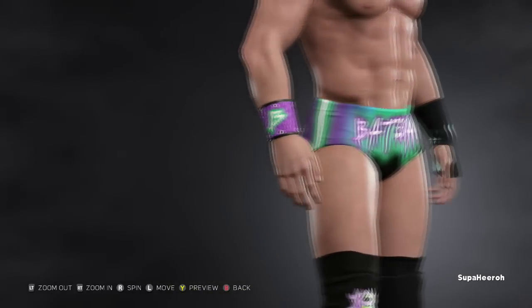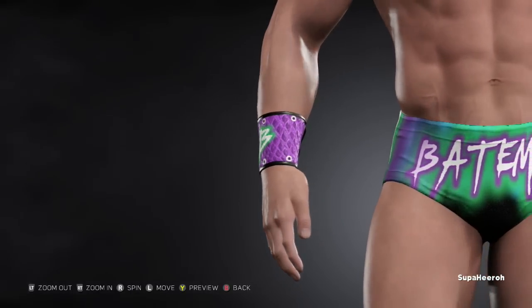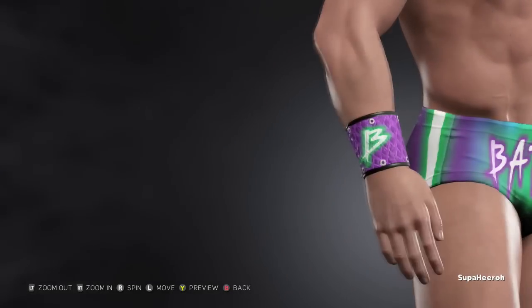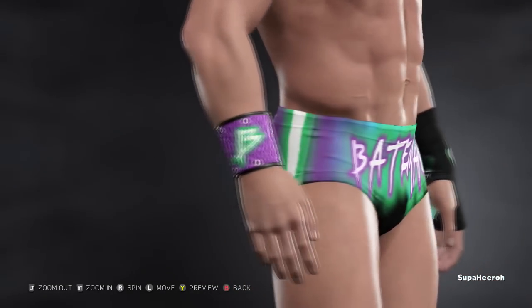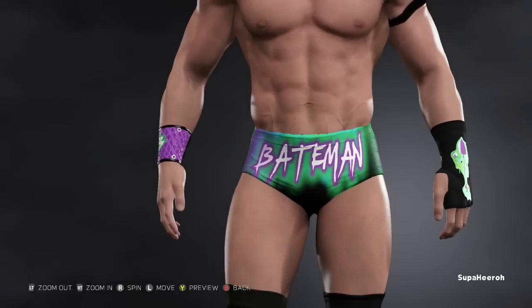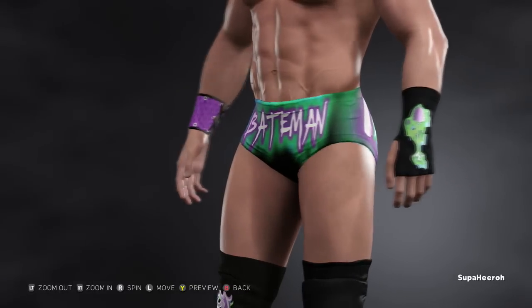On the other hand and wrist, we have this purple snakeskin gauntlet with the bee design there for Bateman. One thing I do really like about this character is the neon-ness of him. It says Bateman there, it's got the purple outline, the green neon in the background, and a bit of blue.